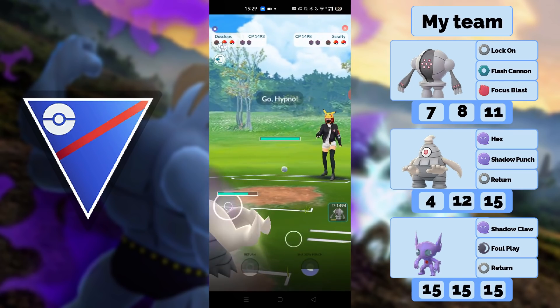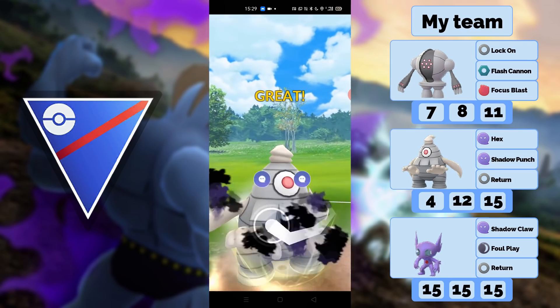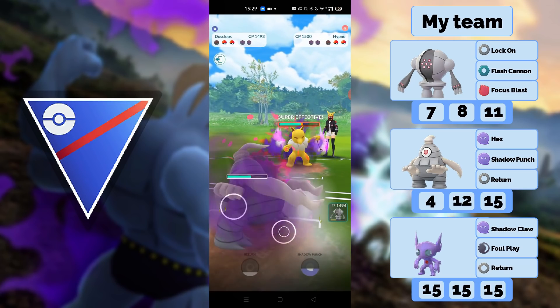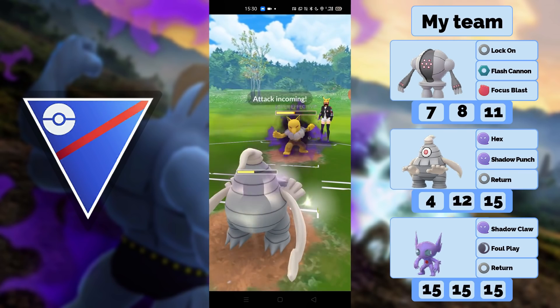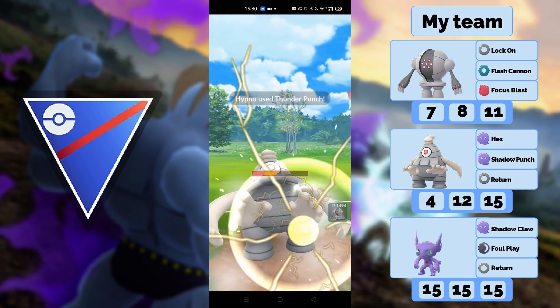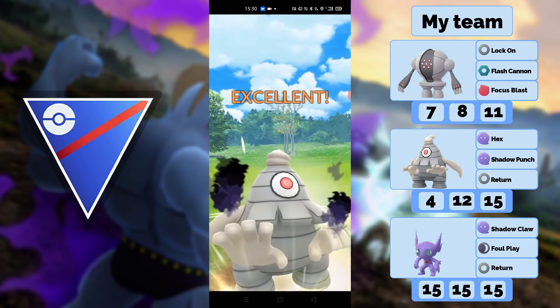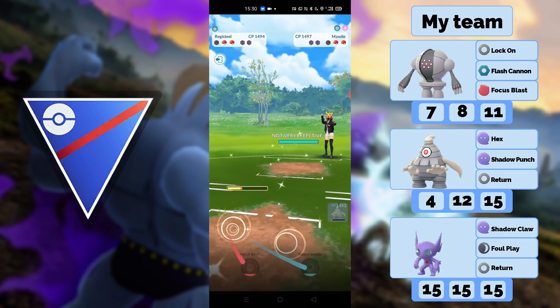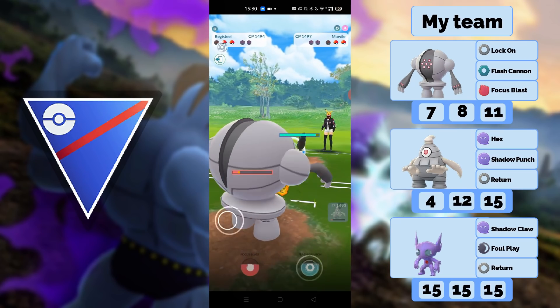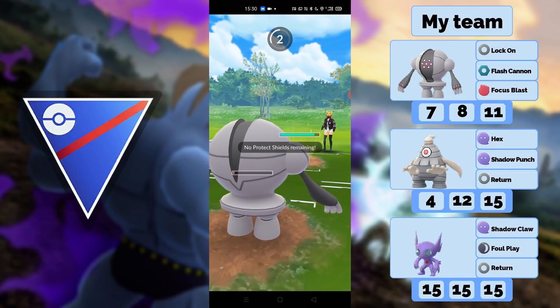Not a great spot, but Dusclops goes for Return and KOs Scrafty. Now we have a half-dead Registeel in the back and half-health Dusclops. The situation's not looking great. I try to get to another Shadow Punch against Hypno but he gets a Thunder Punch in with an extra move, so I switch out and try to lock him down. He switches out into Morpeko and yeah, this is a good game — I don't have anything left.